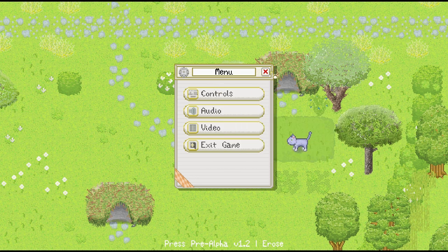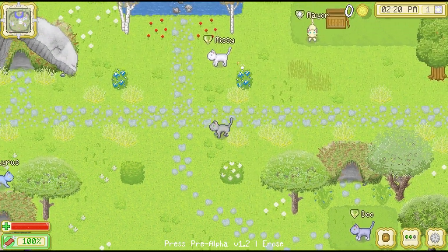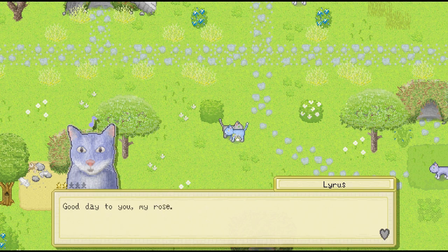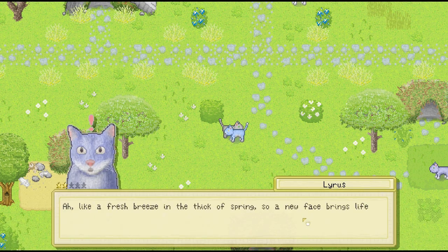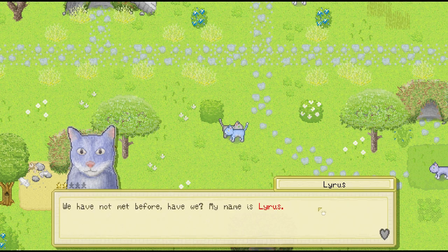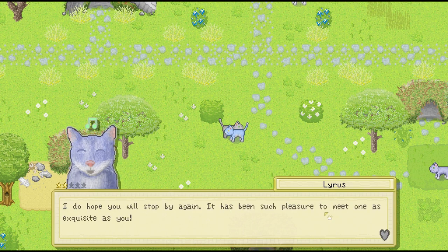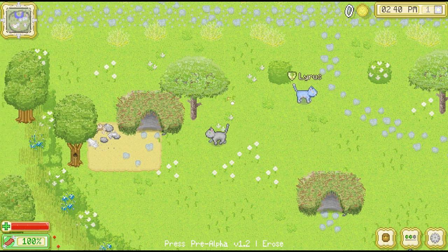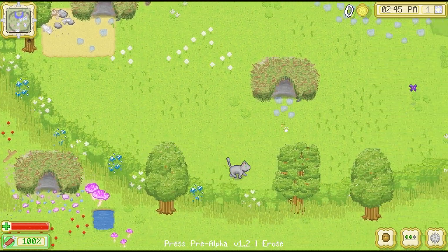Let's go ahead and explore to see if we can collect different things and meet new kitties. There's a new kitty I hadn't talked to yet. He says: "Good day to you, my rose." He knows! Can we marry him? He's blue and he likes roses — "Like a fresh breeze in the thick of spring, a new phrase brings life to my soul." His name is Lyris. I want him to be my mate — I think we found our future husband once we're able to actually marry.